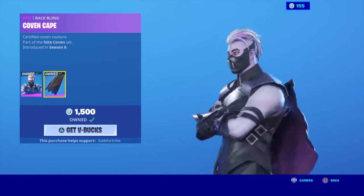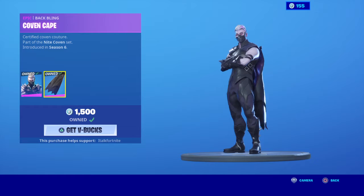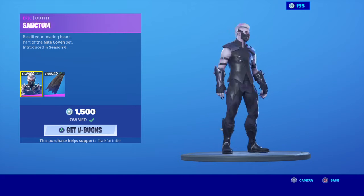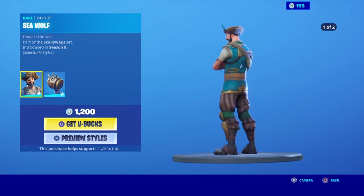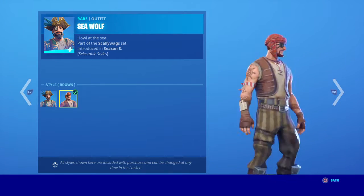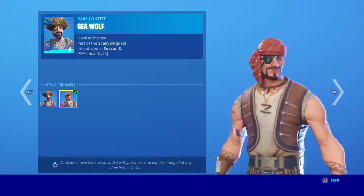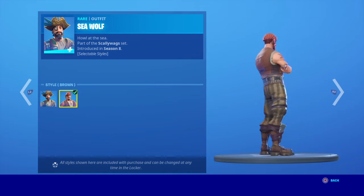Sanctum skin — I actually like this skin a lot. This nice skin with the covering cape. Why did I say Spectrum? Sanctum. This is a nice skin. And then the Sea Wolf — we have not seen this in a long time. I actually like this skin a lot. I like this Edistar though, more of the brown style.